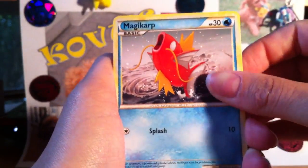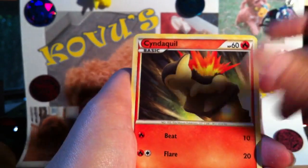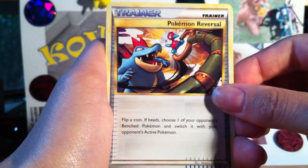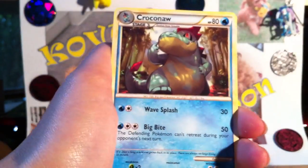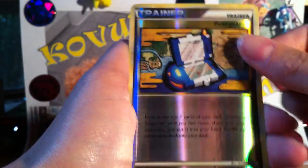Alright, so we've got a Magikarp, Hoppip, Girafarig — I think I needed that one — Cyndaquil, Sentret, Pokeball Trainer, Pokemon Trainer, Pokemon Reversal Trainer, Croconaw. My reverse is a Pokegear Trainer.